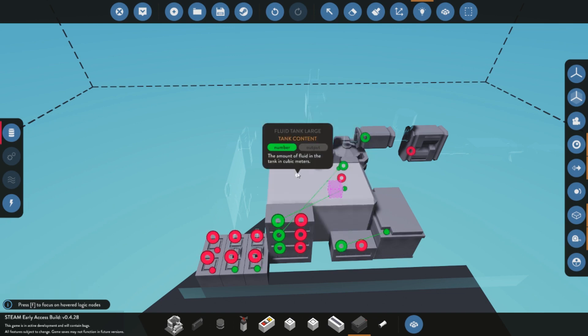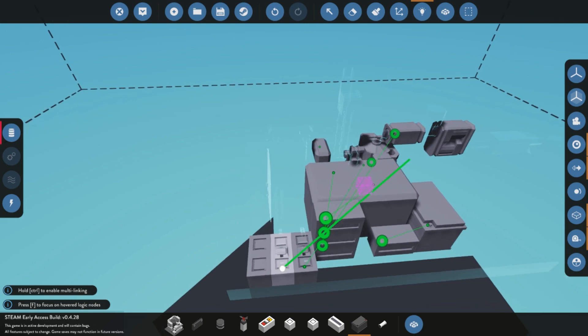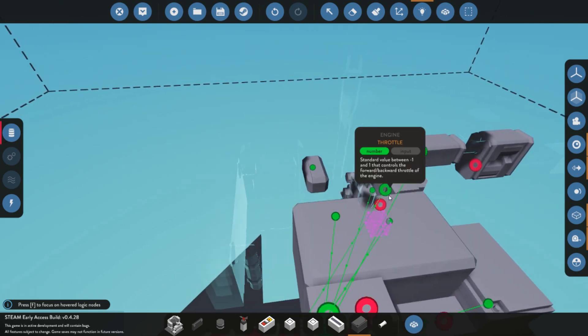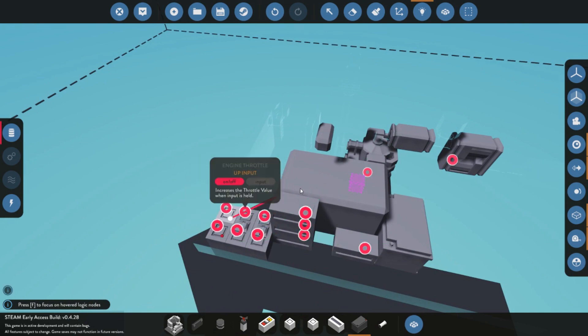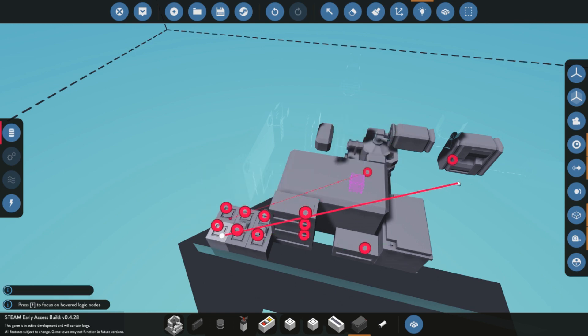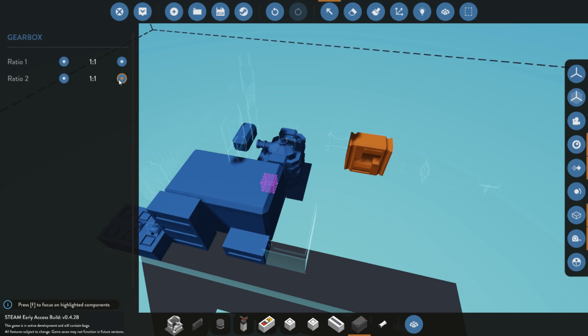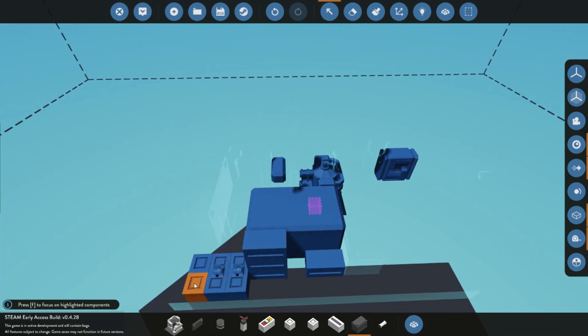With everything named, connecting the logic is easier because names show up when hovering. I take the RPMs and connect to the rotations-per-second port on the engine, then connect the temperature readout and fuel reading. The clutch and engine throttle connect to the circle-without-middle port on the engine. The start engine button goes to the red circle without a middle on the engine, and the gear change connects straight to the gearbox. In the gearbox settings you can change the gear ratio from 1:1 up to 1:3 — I keep mine at 1:2.